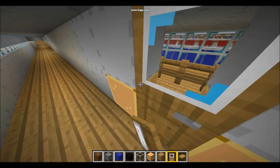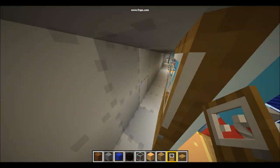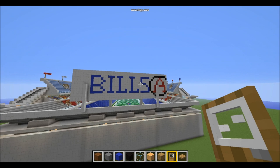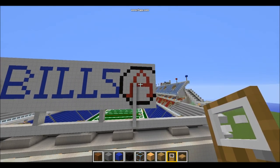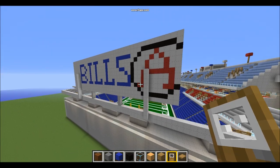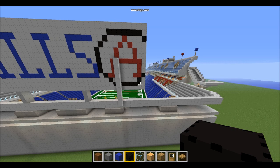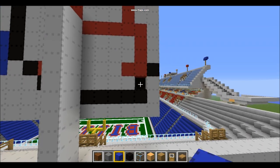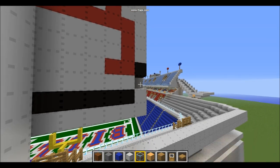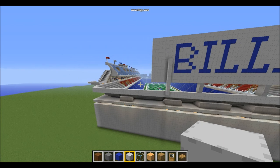Wish I'd actually been in the real press box — that'd be cool. I'm pretty sure that's basically Ralph Wilson Stadium right there. On the back I wrote 'Bills', and then I tried to do an AFC logo, but this looks so crappy I might just have to take that off. Because this circle isn't even good — look at this, it's not even equal. That should be black right there, that should be white. There we go. And that should be black. That should be white.